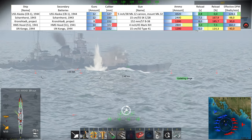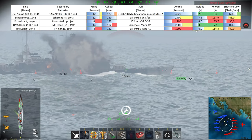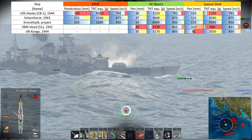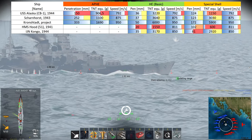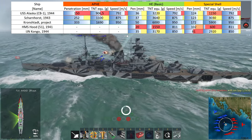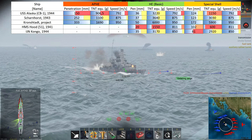For heavy secondaries in the region of 6-inch guns we have the Scharnhorst, Kronstadt, and Kongo. While the Scharnhorst has the highest DPM among the high-caliber secondaries, it's the Kronstadt that brings the most potent shells. The TLDR is: secondaries — unless they are 5-inch/38s — don't really matter that much. For Alaska, Scharnhorst, and Kronstadt the main work is done by the main batteries, while for Hood and Kongo either the secondary shells aren't potent enough or you have too few guns operational at any given point.